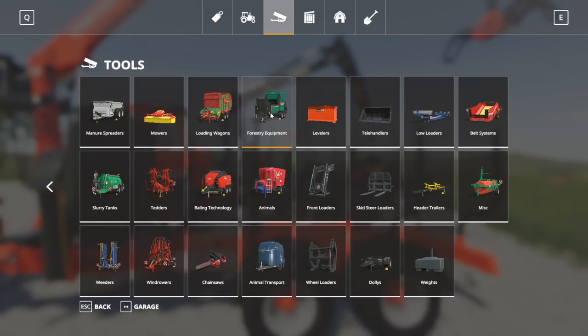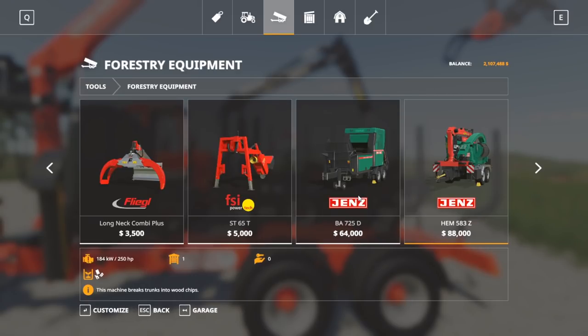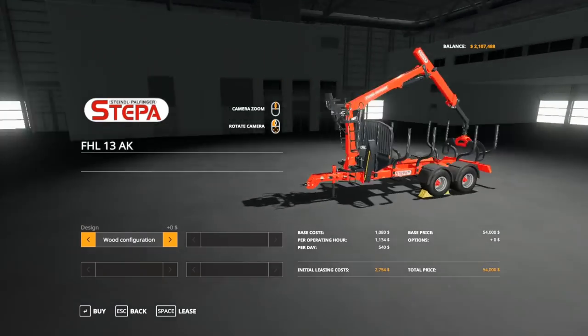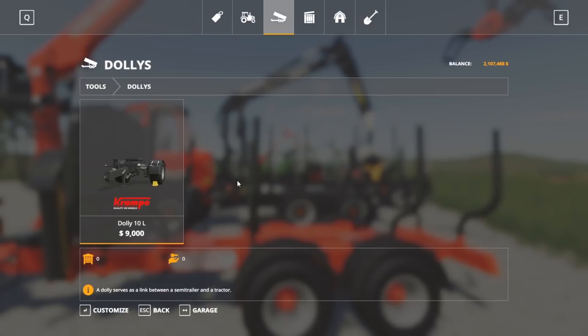Going into Tools > Forestry Equipment: here is the tool that drags logs along the ground. Further back, there's the trailer on the back of a semi truck, and also a smaller log trailer. There are lots of small logging trailers without cranes that are cheaper in the mod hub. You can also hook up the semi truck version of the log trailer with a dolly and tow it around with a tractor.